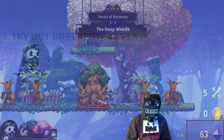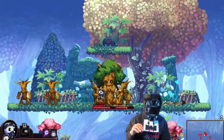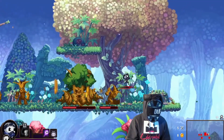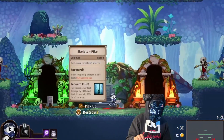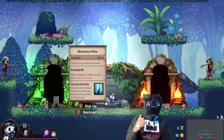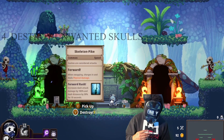Number three: try different skulls. You're going to run across a lot of skulls and you want to see what they do, see if they cater towards your play style, and most importantly look at the description of the skulls to see what kind of damage is done when you use them.